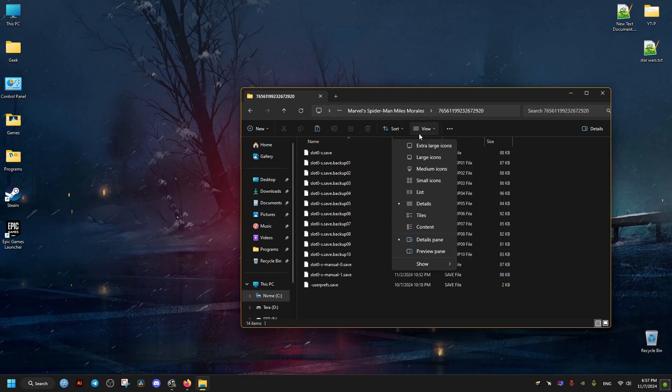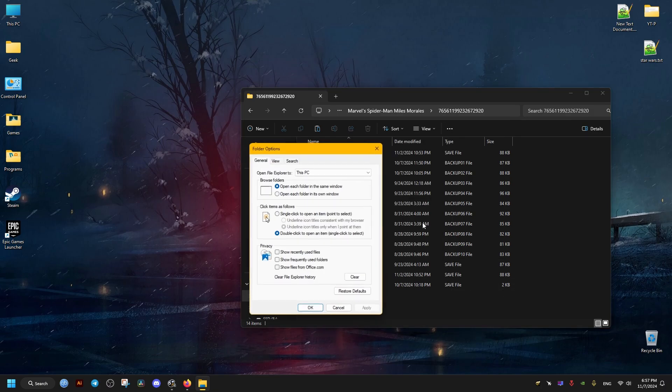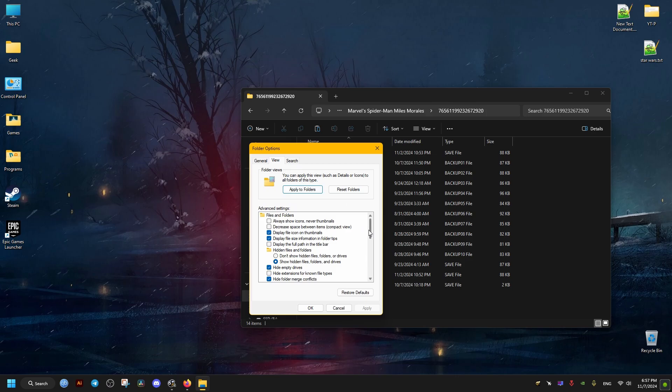We make sure file extensions are shown. You can enable that here, or in the folder options, by making sure that the 'hide extensions' option is unchecked. Then click OK.